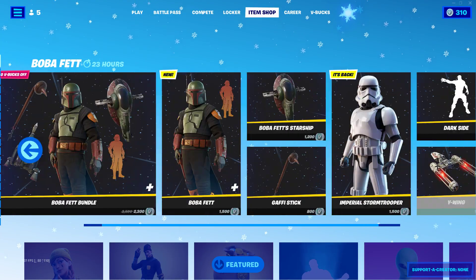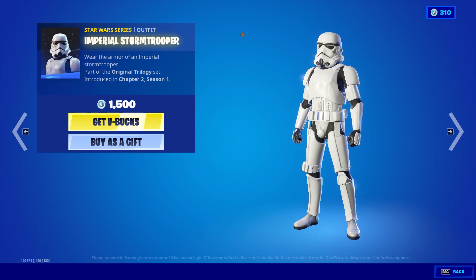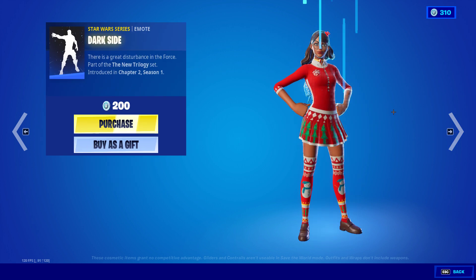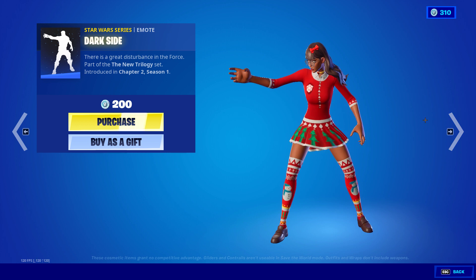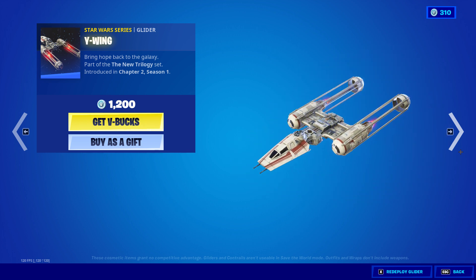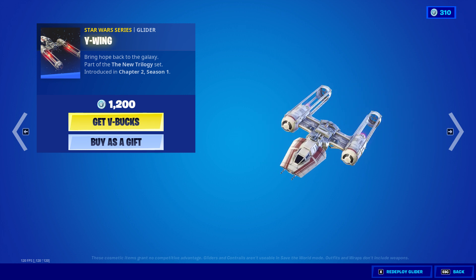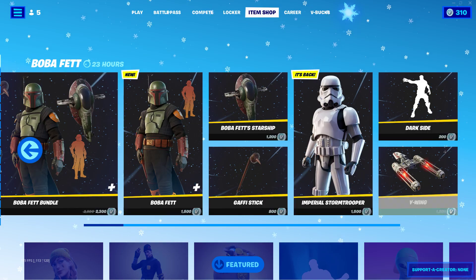2300 V-Bucks. Alright, we have the Imperial Stormtrooper back. Awesome. Then we have Darkseid. Y-Wing. Bring it back to the galaxy. That's all.